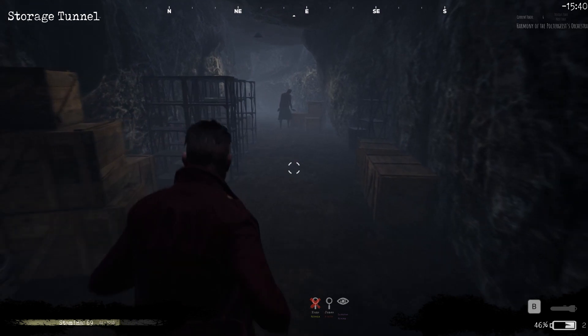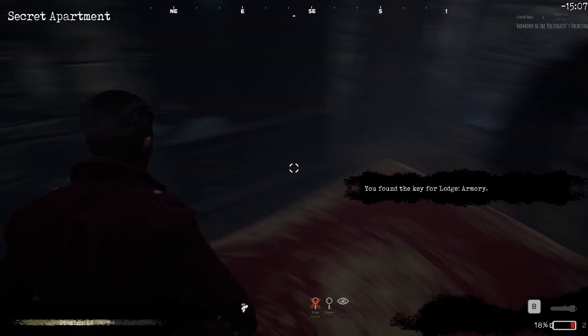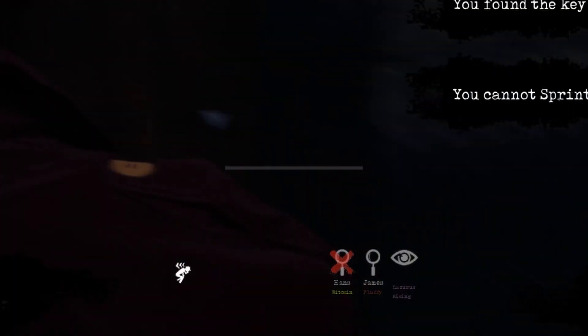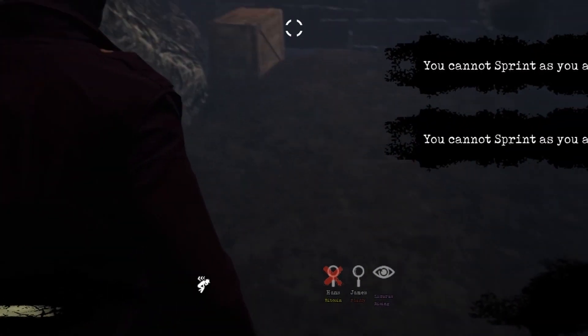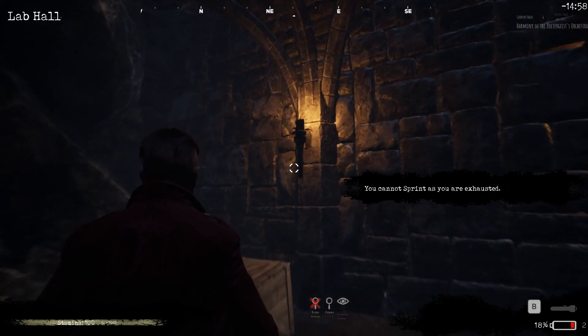Keep an eye on your stamina — constantly running will drain it. Running out of stamina will cause you to become exhausted, as indicated by the new icon next to your vitals. When you're out of stamina, you'll be unable to sprint.